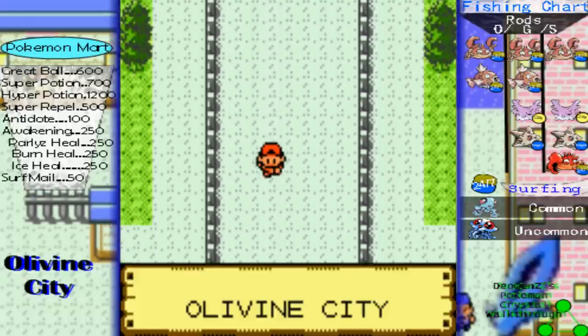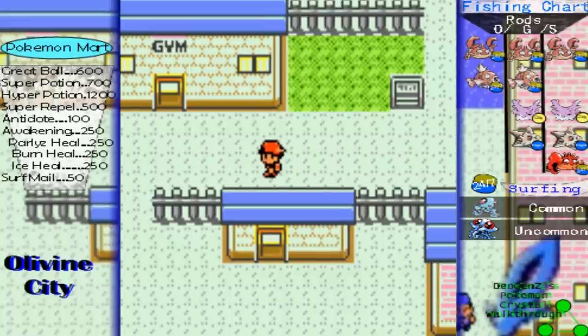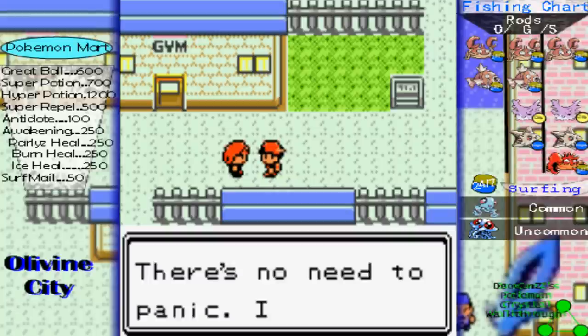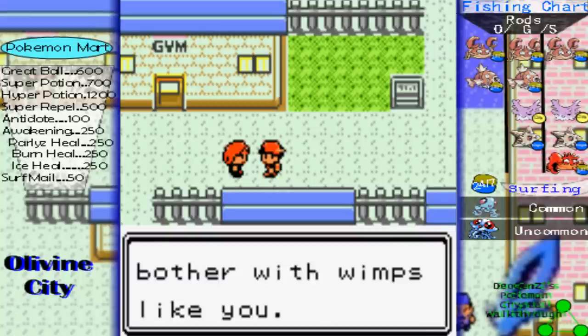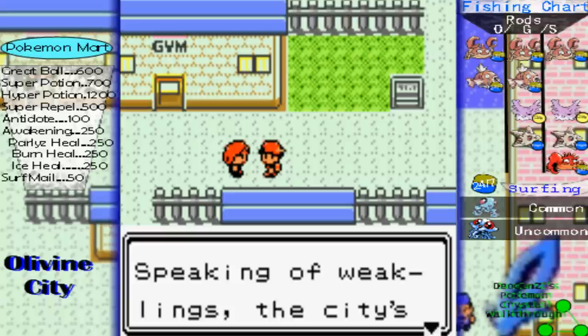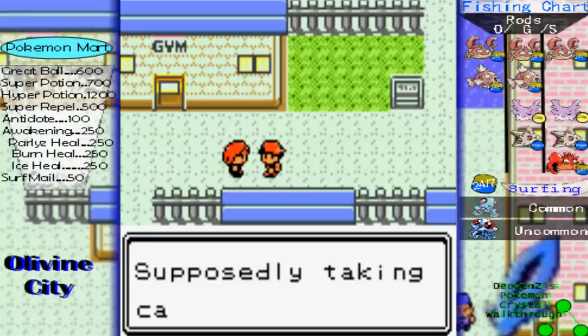Hey everybody, welcome to my Crystal walkthrough. I'm your host, DeogenZ. And egad, it's our arrival — Silver, you again. There's no need to panic, I don't bother with wimps like you. Speaking of weaklings, the city's gym leader isn't here. I wonder why.